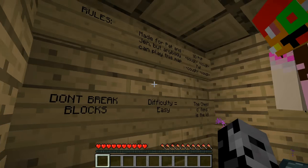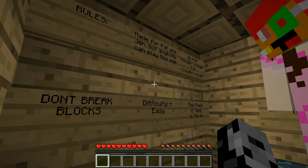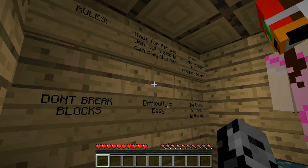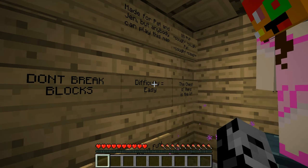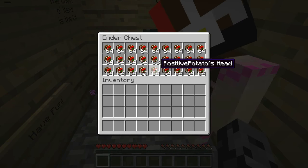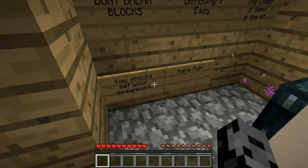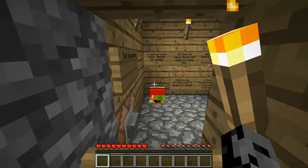Wait, is this - what am I wearing? A scouter? I think you are! So guys, we are on to another map. This one was made for Pat and Jen but anybody can play - no PvP. Pat, come on, Jen's the one that killed me before! Don't break blocks, difficulty easy. The chest items are the kit, and guys it's all heads - it's all just heads! You should set your spawn point, have fun.